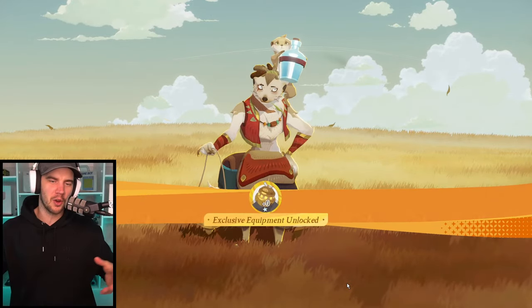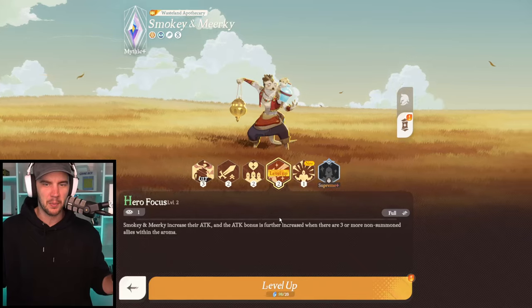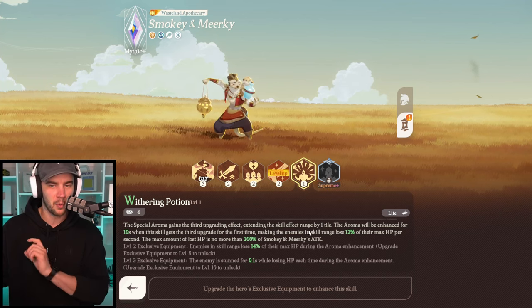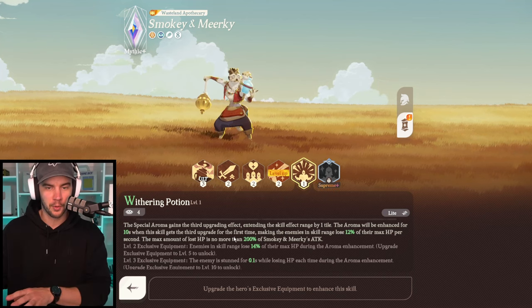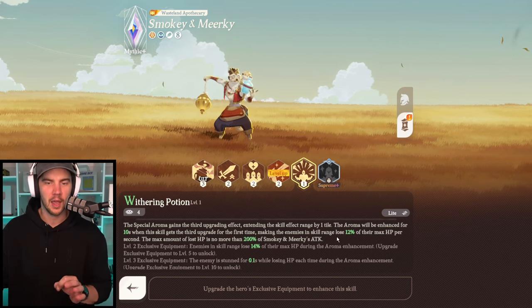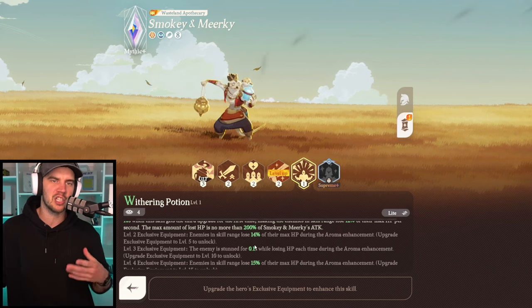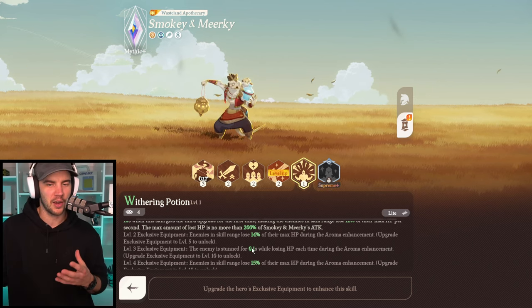On one of my previous videos on my other account, which has the Mythic Plus Smoky, people were asking what the blue aura was that he provides. The special aroma gains a third upgrade effect — after his third ult, he gains the upgrade effect, extending the skill effect range by one tile. The aroma will be enhanced for 10 seconds when the skill gets the third upgrade for the first time, making enemies in skill range lose 12% of their max HP per second, capped at 200% of Smoky's attack per second. At level three, you stun them for 0.1 seconds — it's effectively a spam interrupt every second, and it can be a fantastic interrupt. You can interrupt ults with this.